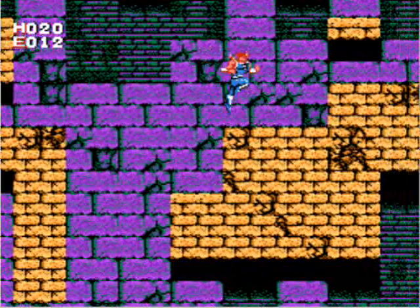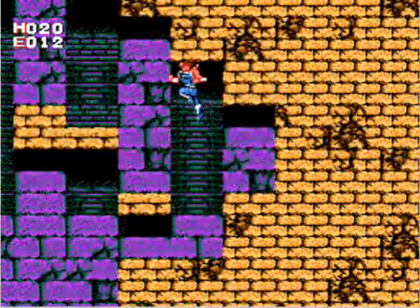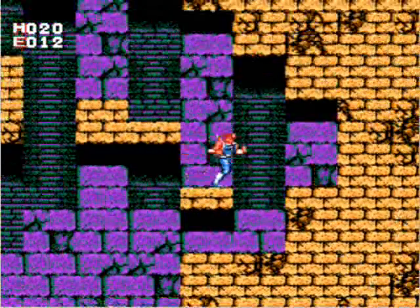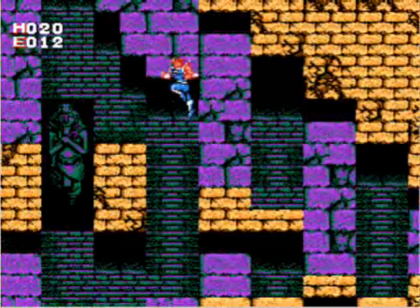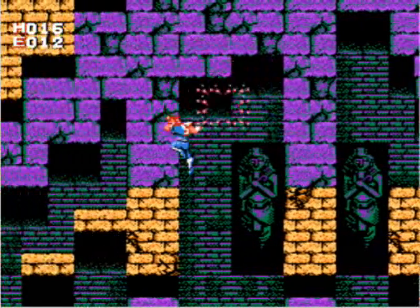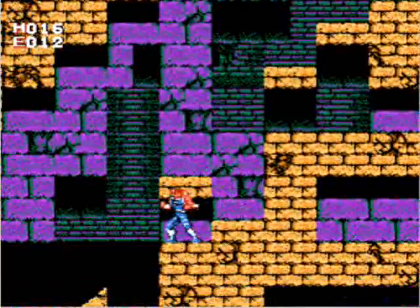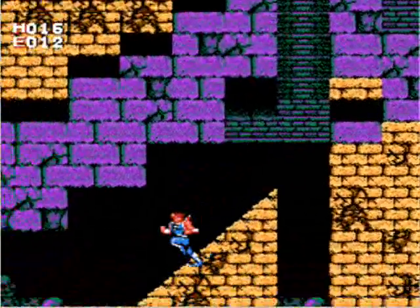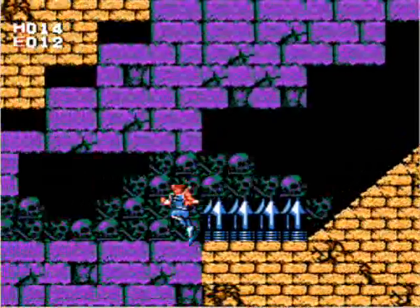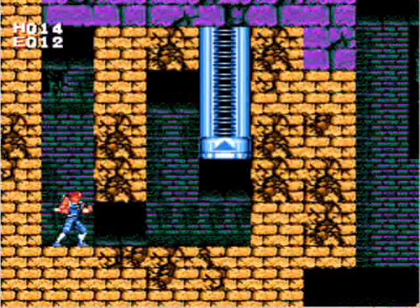To wall jump in this game, you have to hit the opposite direction from the wall and the jump button just after the apex of your jump. And you have to have had a full jump without previously hitting the wall and bouncing down. It's actually incredibly difficult and painful, but once you get the hang of it, it almost seems intuitive — it's one of those things you just gotta sort of get used to.